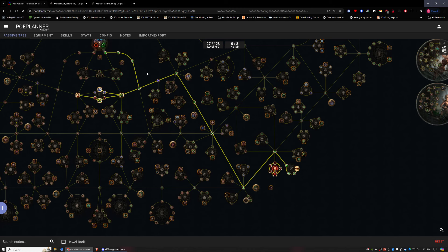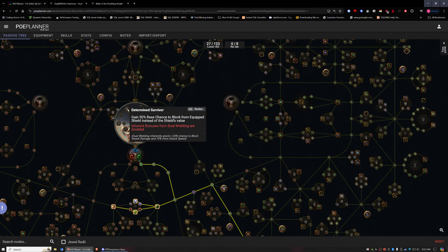I'll be right around Lab 1 at this point, and I'm going to grab the dual-wield ascendancy node, which is going to double my dual wielding bonuses. That's going to give me 40 block and 20% more attack speed — extremely strong.